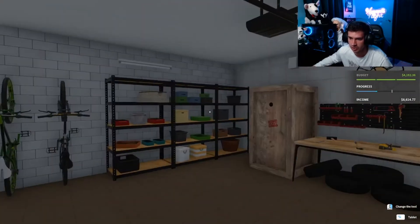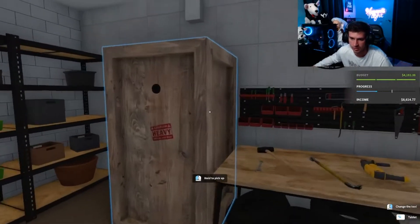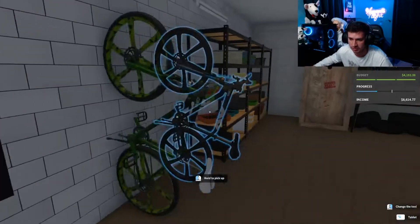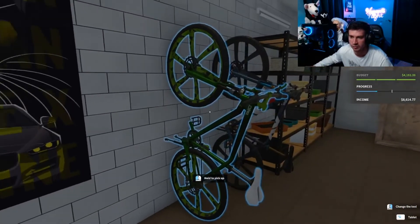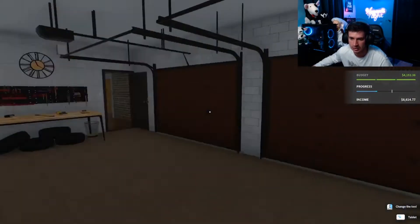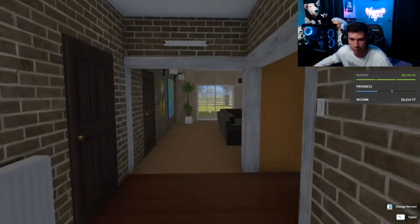Look at this garage — it's a three-car garage! This is so beautiful. I never knew you could place bikes like this on the wall. More you know.